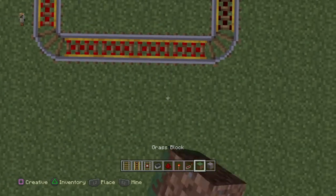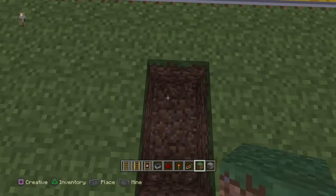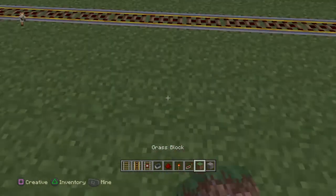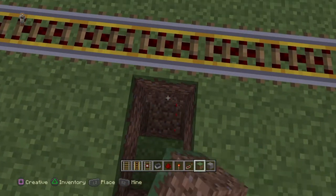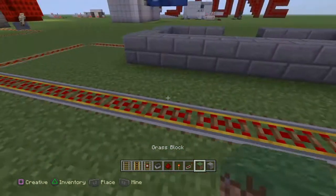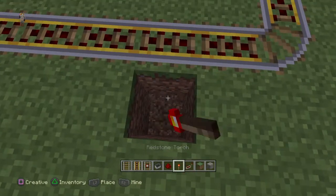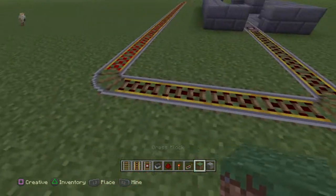Put some redstone towards here — not here, I mean here — and place a redstone torch under the rail here, so basically it all powers up.